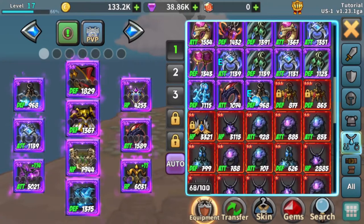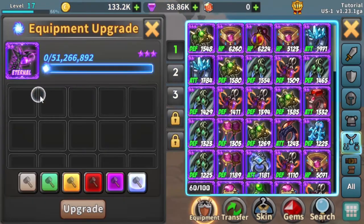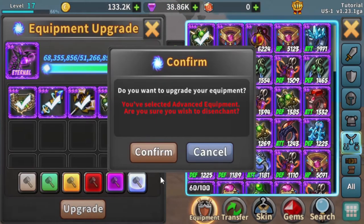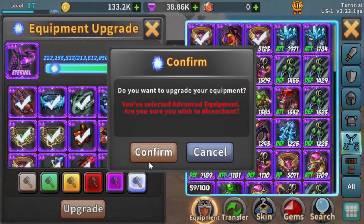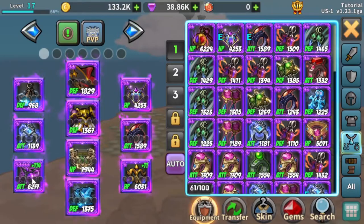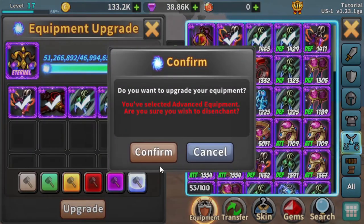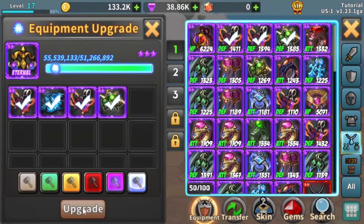Now I'm going to put any duplicate gear to enhance my gear. The enhancement order I'd recommend is sword, then offhand, then helmet. You want to normally keep your sword one or two levels ahead of the others, but you want everything to be mythic.